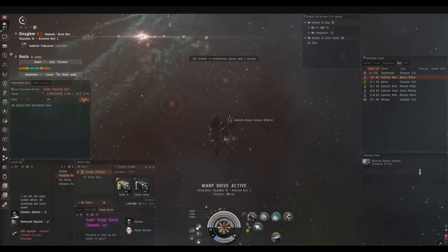So, if you go up against a ship that's usually a rail ship and you see that he's using blasters, then you need to vary your strategy.